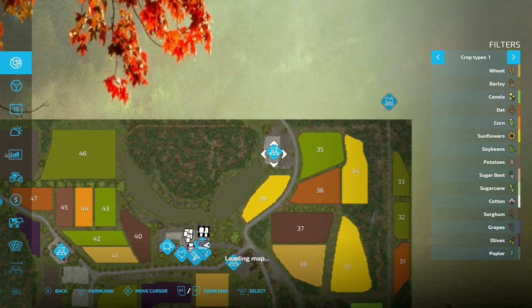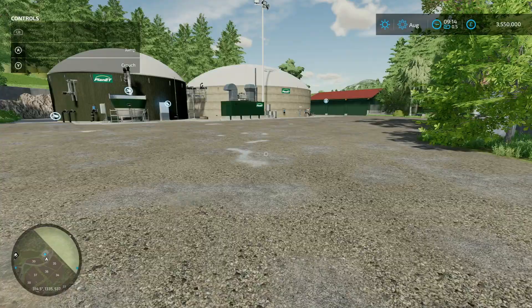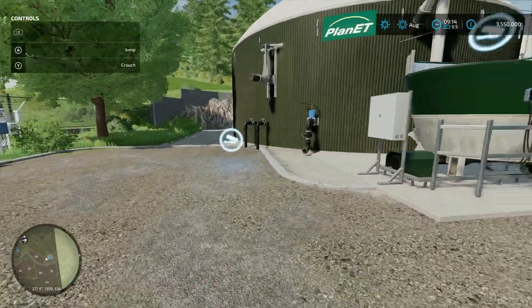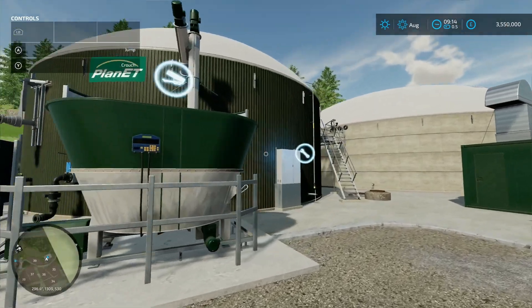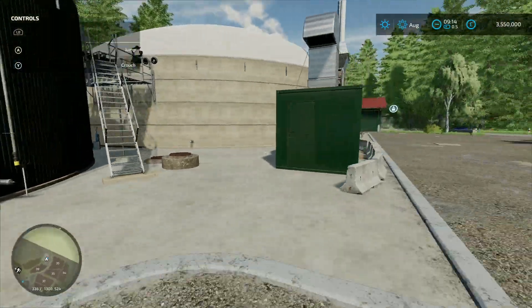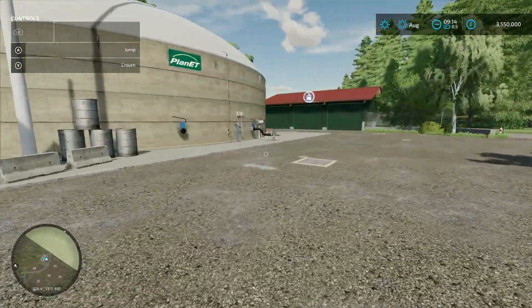Moving up to this one here, this is going to be your BGA biogas plant. Usual shenanigans: loading in for your slurry, solid stuff goes in there, production chain menu is just there. It's 435 grand to buy it, and you've got your digestate takeout point just here.